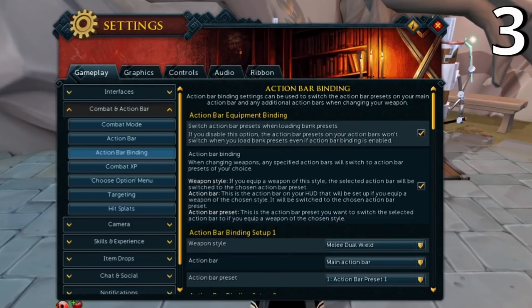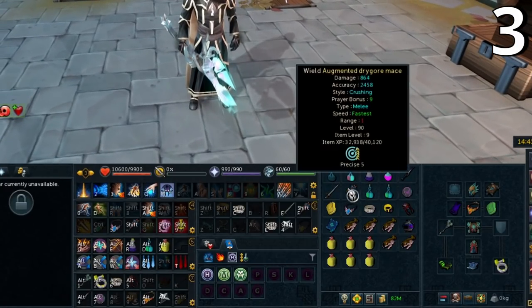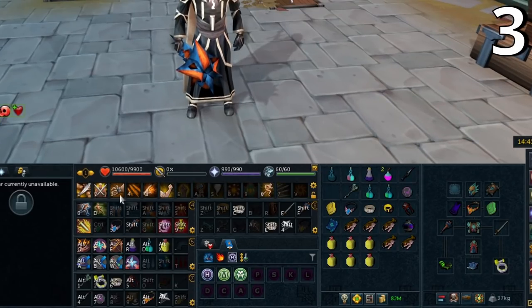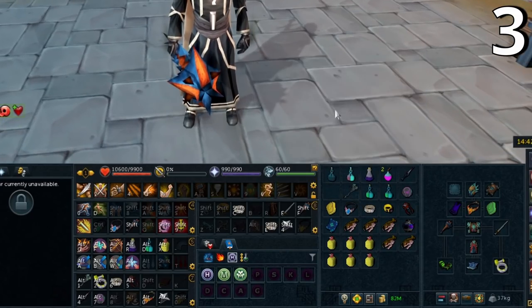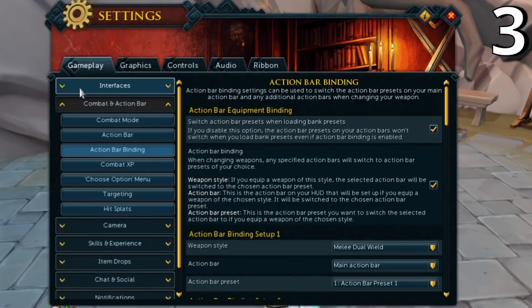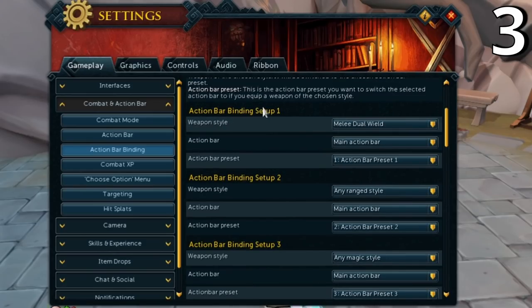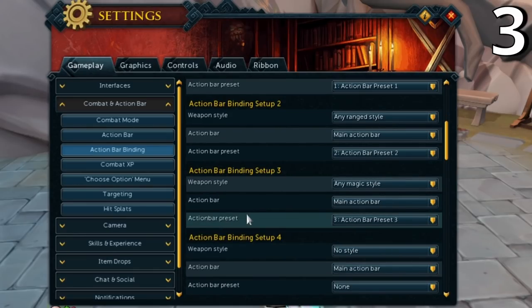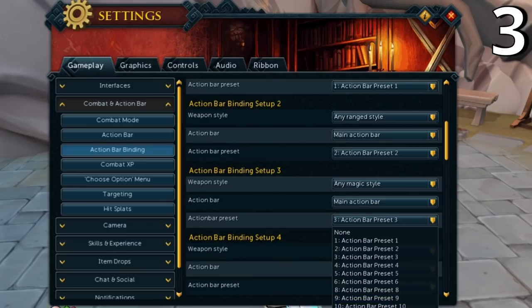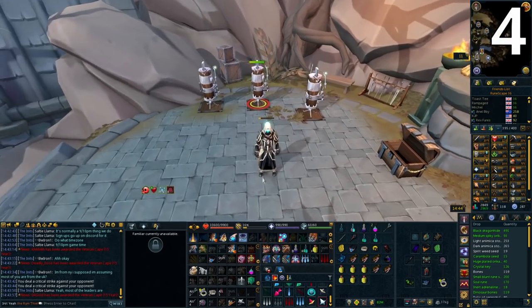Next is action bar binding, which allows you to switch between action bars automatically when you equip different weapon types. Currently my action bar is set to number three — my magic bar. If I switch to melee weapons it automatically switches to number one with all my melee abilities. To set this up, go to Settings, Gameplay, Combat and Action Bar, Action Bar Binding, and then choose Action Bar Binding Setup One. Pick the weapon style, the main action bar, and the action bar preset number, then save.